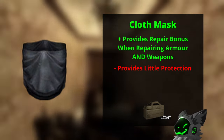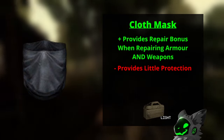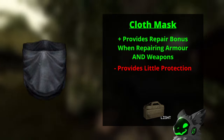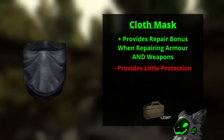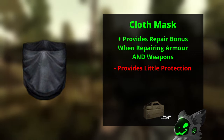The cloth mask has the worst stats for any helmet in the game, but the reason I've ranked it so highly is that like the bandana it can be used as a supportive material for repairing armors and weapons. I always recommend picking up cloth masks whenever you find them as they're extremely useful when it comes to repairing any item.